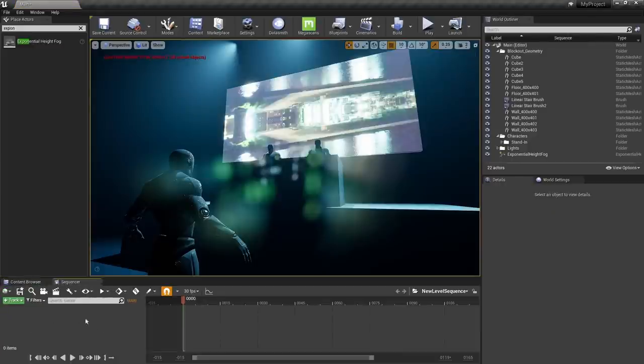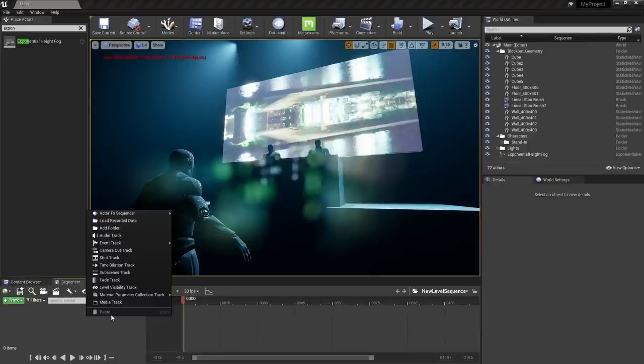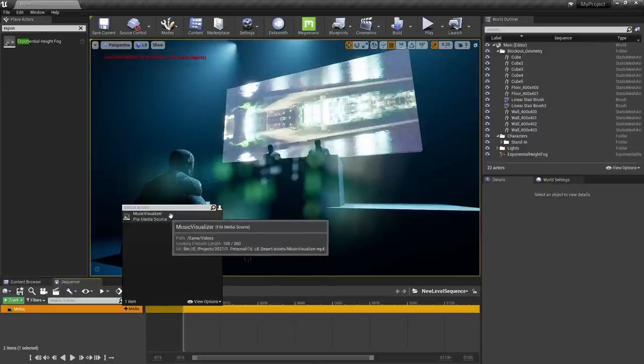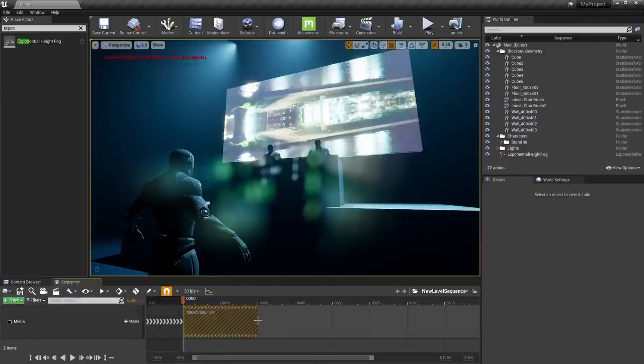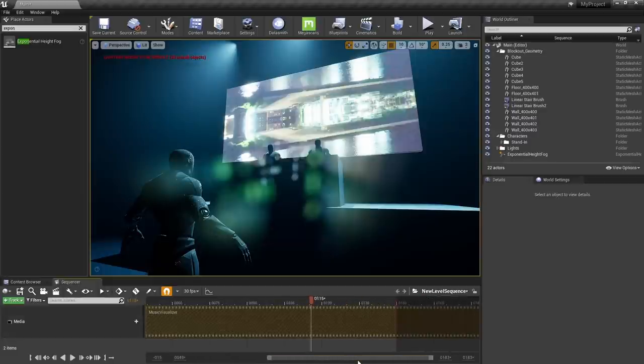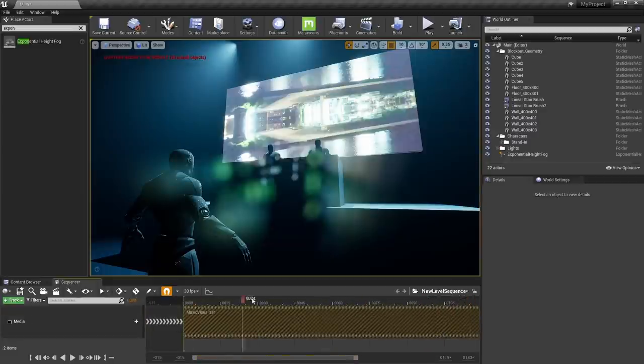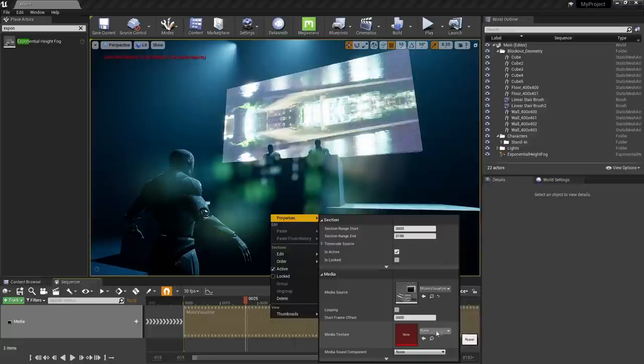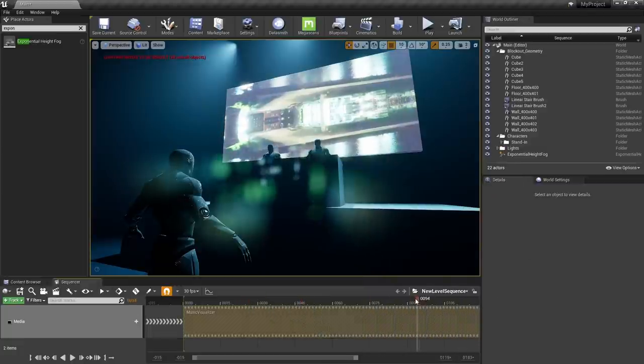Since our movie screen is the first thing that needs to be queued up and played in our scene, right click in the sequence window and make a Media Track to add our media player asset. By default it doesn't fill the entire timeline, so drag it out to the end. If you scrub the timeline you'll notice it's still not playing. So right click your media track, go to Properties, and choose your media texture video. Now if you scrub or hit play, things should be working nicely.